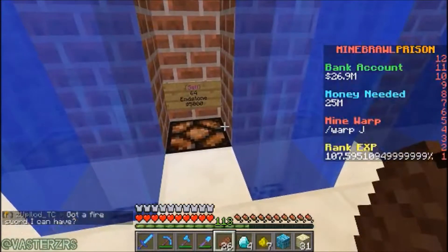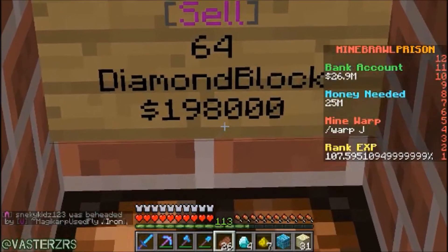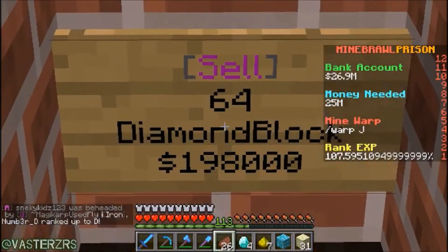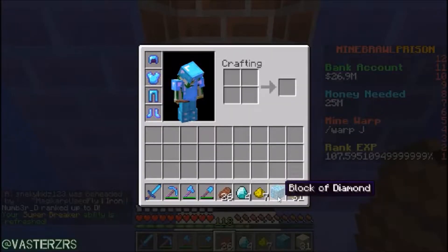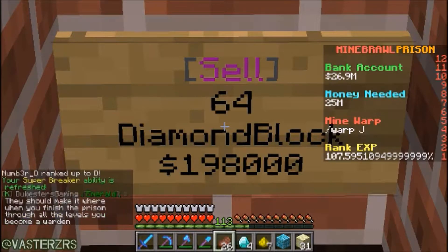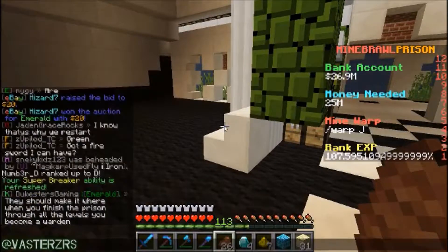Let me show you real quick — keep this in mind. A diamond block right there, a full stack — 64 means a full stack — so I need 64 blocks of diamonds to get almost 200,000. Now I'm gonna show you guys something else that's way better.